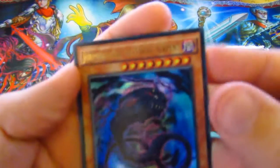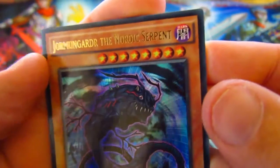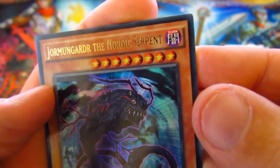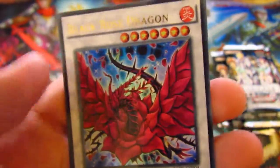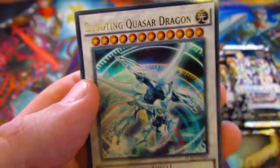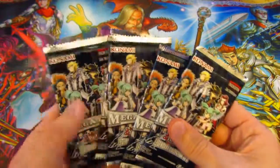For your promos you get: Jormungandr the Nordic Servant, Fenrir the Nordic Wolf, Stardust Flash, a Black Rose Ultra Rare — very nice — and then a Shooting Quasar Dragon. Very nice. And of course we get five Mega Packs.